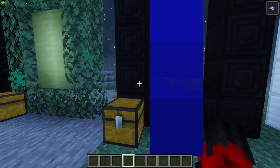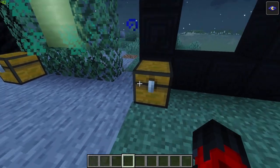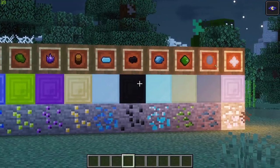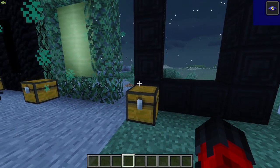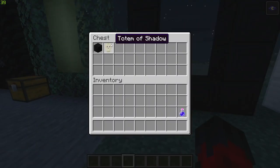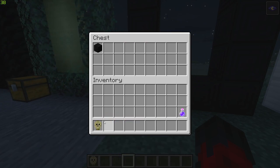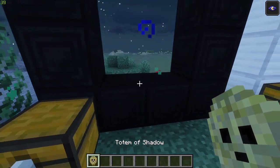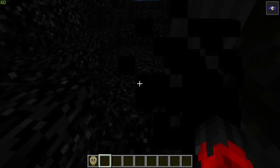Next up is Shadow Fell — a world of darkness and shadow full of the undead. The portal requires onyx blocks, one of the new ores found in this mod, and you need a totem of shadow to activate it. Let's hop through and see what mobs await us.